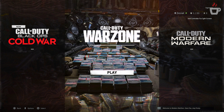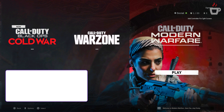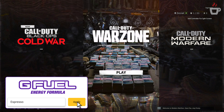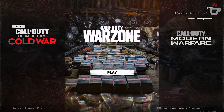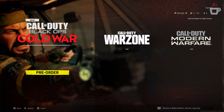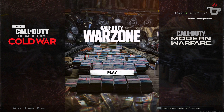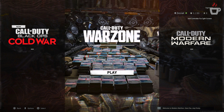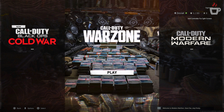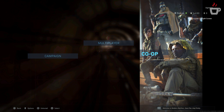One of the first things you'll likely notice is the new main menu for Modern Warfare and Warzone. It doesn't have the best looking design, but it creates a folder-style layout for Modern Warfare, Warzone, and a new tile for Cold War. This is likely to help seamlessly transition between applications. Warzone takes you to Warzone, Modern Warfare takes you to campaign, MP, and Spec Ops, and Cold War takes you to the store page.